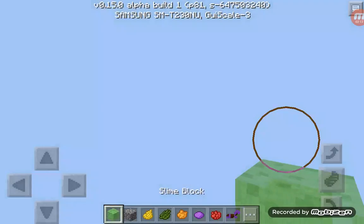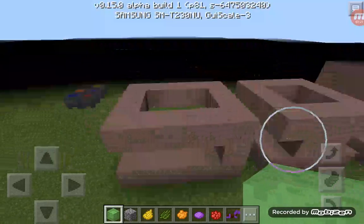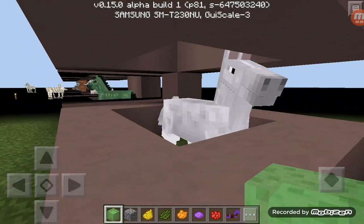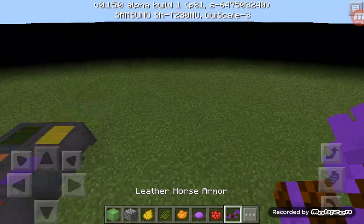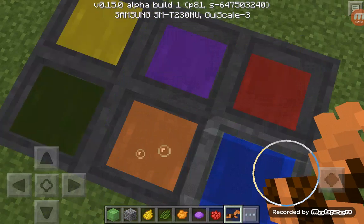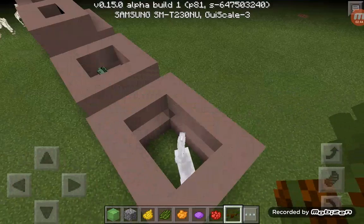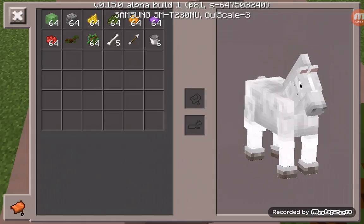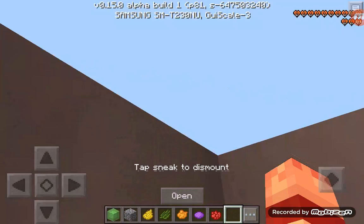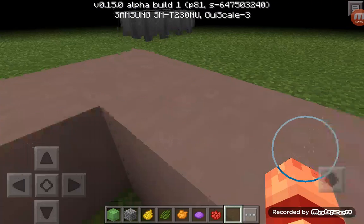Let's get into the other features in the actual game. Starting off with horses — we have horses now, you can ride them. And we have an exclusive feature: dyeable horse armor. You use a cauldron and tap it to change colors, which is awesome. Once you're done you get to ride your horse, tap it, and it looks really awesome.